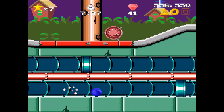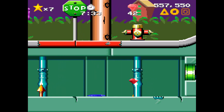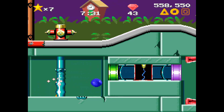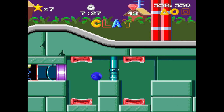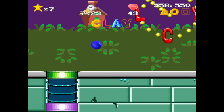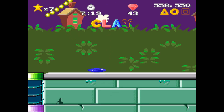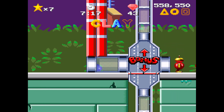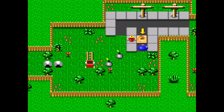Get out of town, snail! Spikes — that's not nice. This one's not so bad actually. I think it's the level after this that has a really hard underground part. I think if you get clay you get to go to the pinball machine.